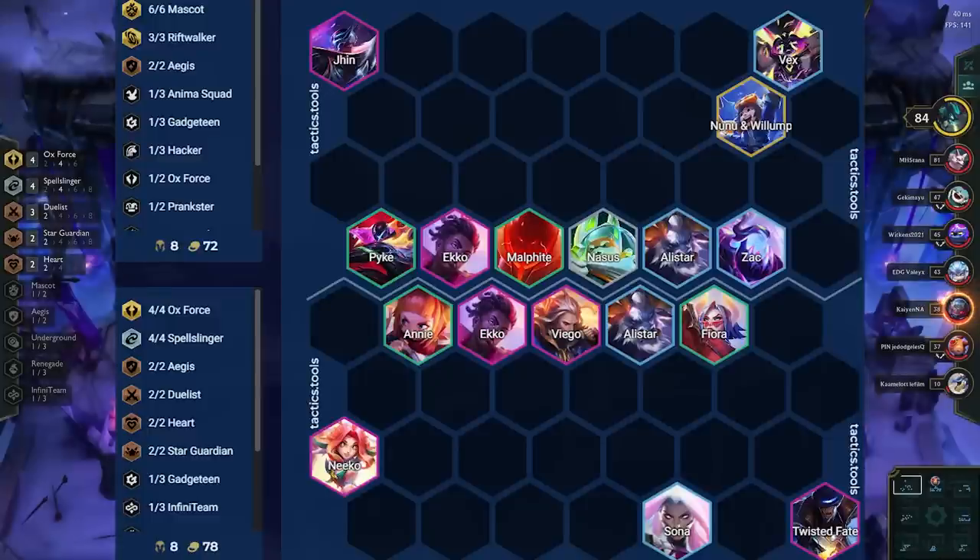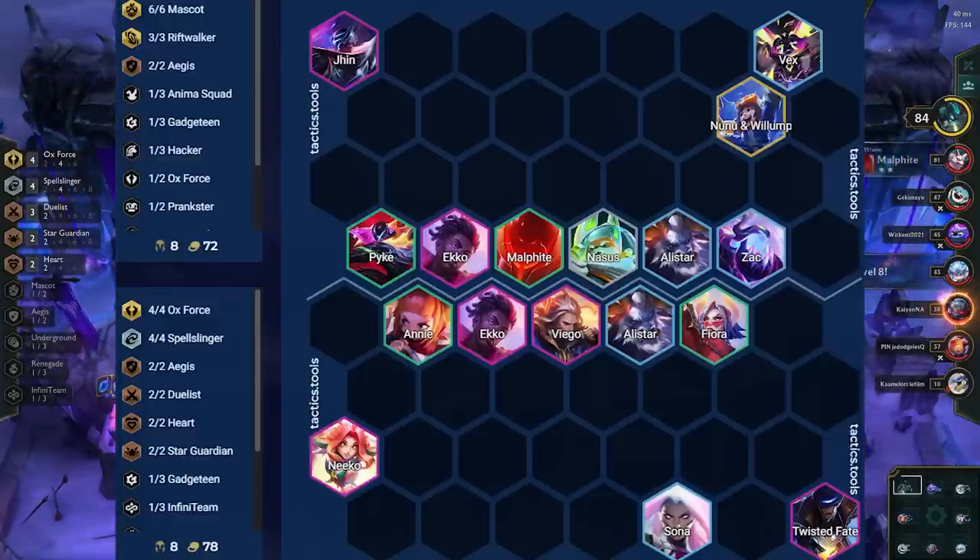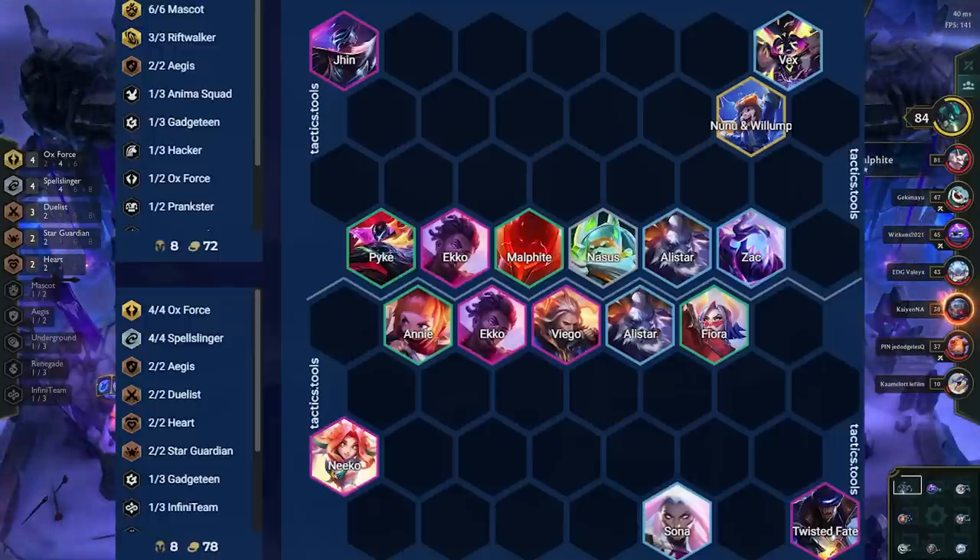Against the third guy, the big threat is Vex. We don't always want her to deal too much damage to our backline champions, so we have lined up our frontline to make sure that TF and Nico stay safe for as long as possible. Besides that, this matchup is not very interesting positioning-wise.